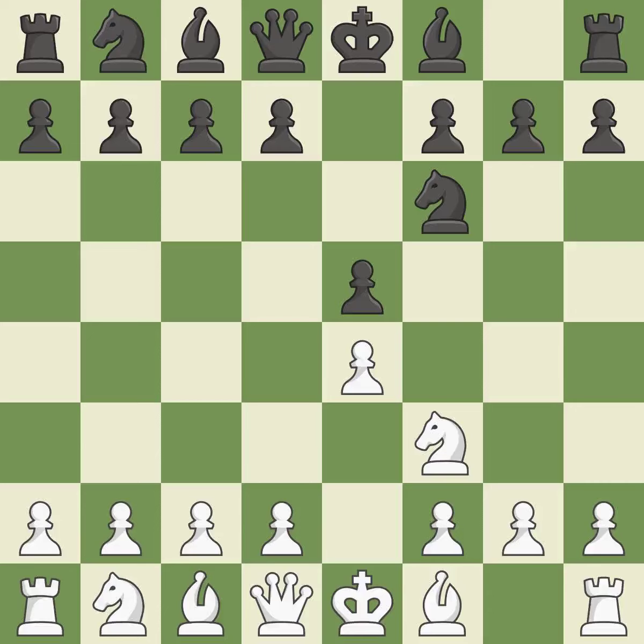Petrov's Defense immediately attacks white's unprotected e4 pawn while ignoring black's unprotected e5 pawn. It is excellent. Nxe5 places the knight in the center, where it has influence over many crucial squares, and takes the undefended e5 pawn. It is ideal.